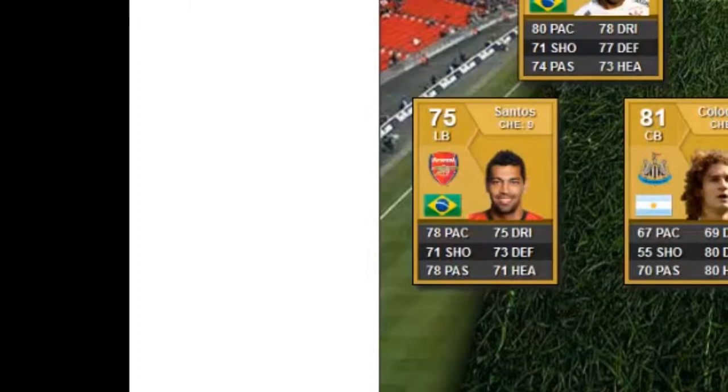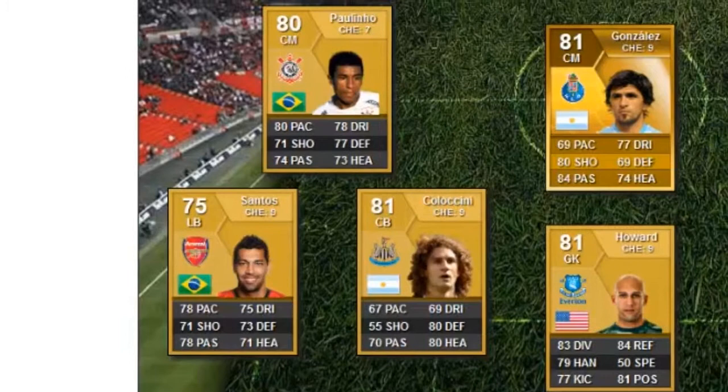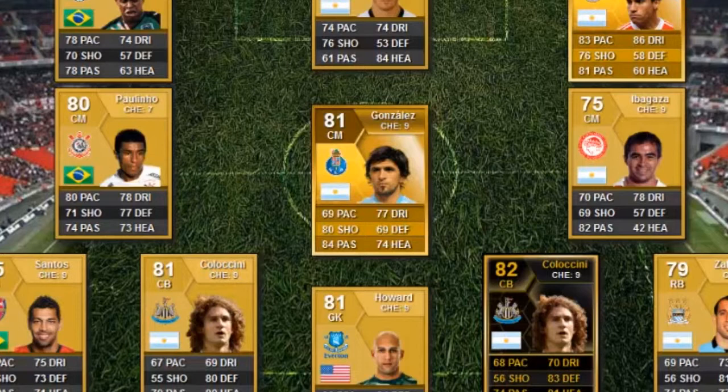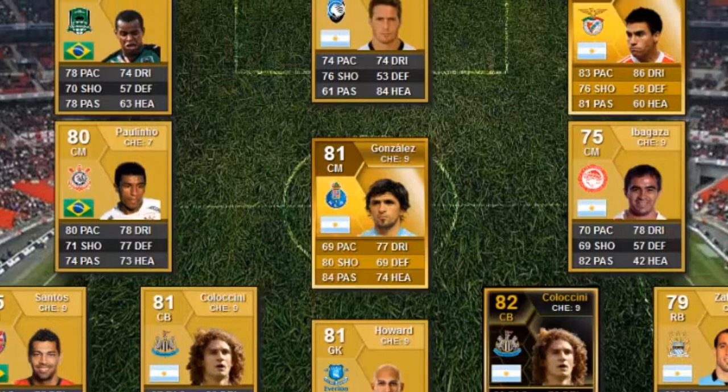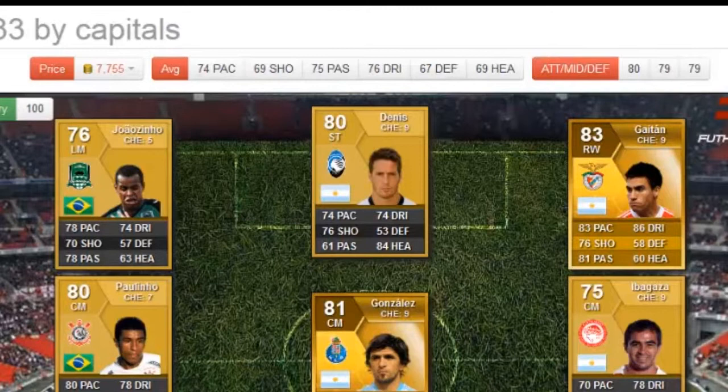Then we have the three centre mids, and I made sure they could get the ball up to the strikers at any point. I did that by making sure they had the passing ability. Paulino I made sure was quite fast — he could drive it up, run up the wing and cross it over. Gonzalez is quite good at shooting and passing. Our Argentinian on the right is good at passing, which means he can get it up to Nicolas Gaten.